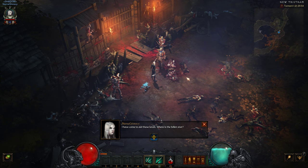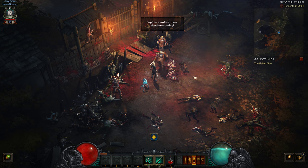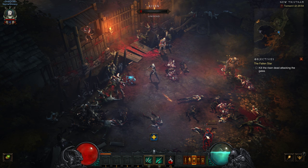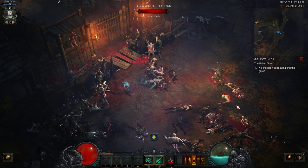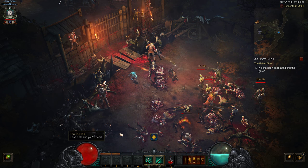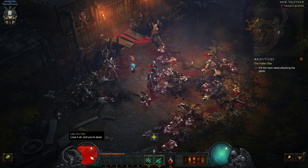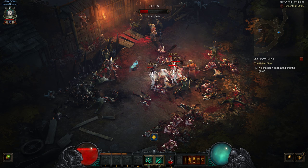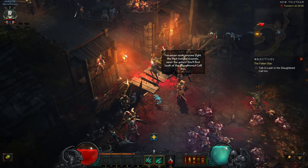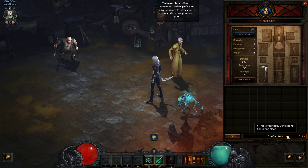I have come to aid these lands — where is the fallen star? It fell on the old cathedral. There was only one survivor, Leah. You should speak with her. Captain Rumford says more dead are coming and they can't open the gates until they drive them back. We start out with a pitiful weapon — we are an apprentice Necromancer after all. Our first job is going to be to get some decent gear, and our life is also very much on the low end. Getting hit by zombies doesn't look overly impressive to be honest — then again, they're the slow kind of zombies.